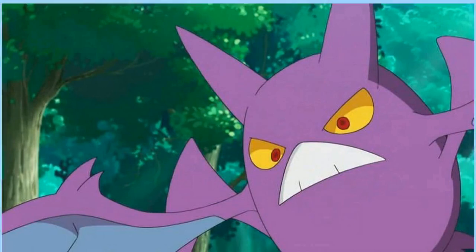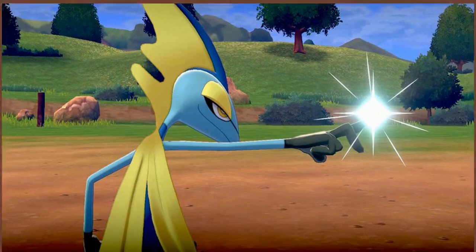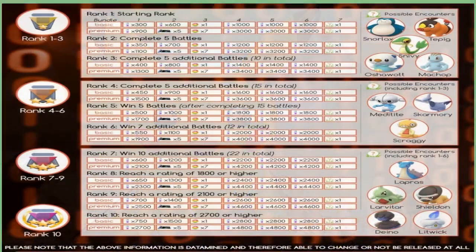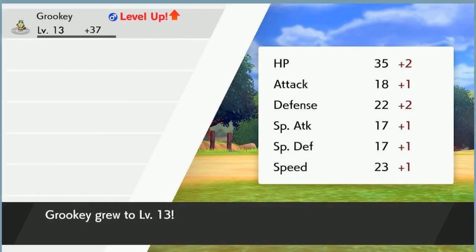Mega Evolution gives Aerodactyl a moderate speed boost, improving its overall speed from 130 to a whopping 150. Combined with additional boosts to its attack and defenses, this fossil-type Pokémon becomes a valuable asset with a wide range of moves. Because of its high speed, Mega Aerodactyl can bust out powerful moves such as Stone Edge and Earthquake before its opponent can even get a chance to strike. The Tough Claws ability only makes Mega Aerodactyl's moves even stronger, and the prospect of its possible return in the next Gen 9 game is exciting.